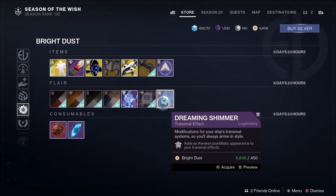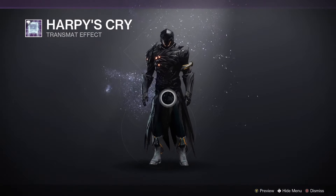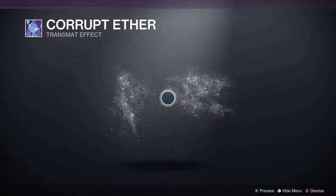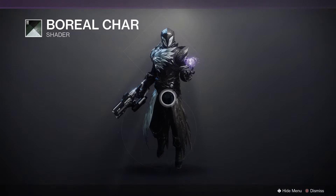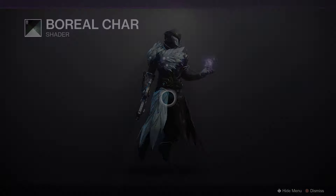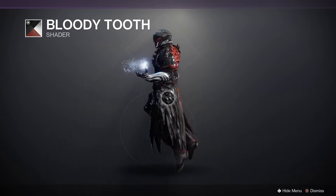For all the Potter fans out there, we've got Dreaming Shimmer, Harpy's Cry, and also Corrupt Aether — a pretty good one. We've also got Cursed Azure, Boreal Char — that is good — Copper Brand, and Bloody Tooth. Also very good items this week in the Eververse store.